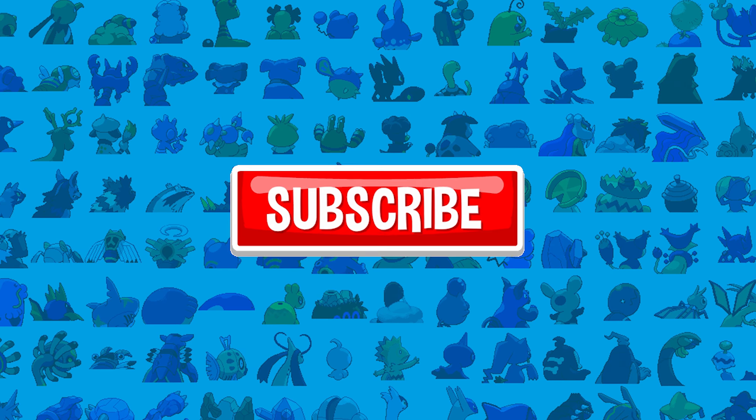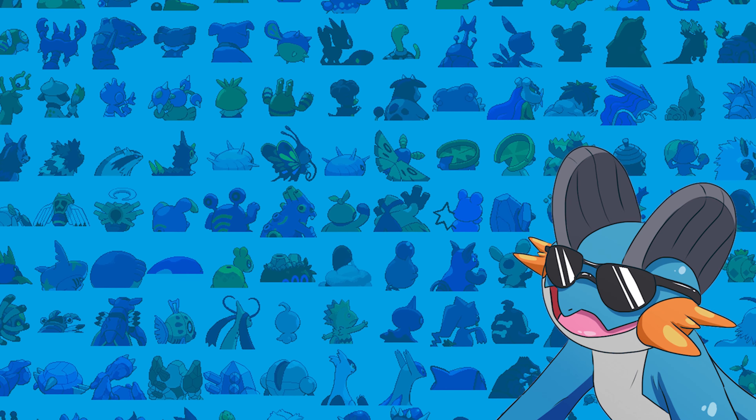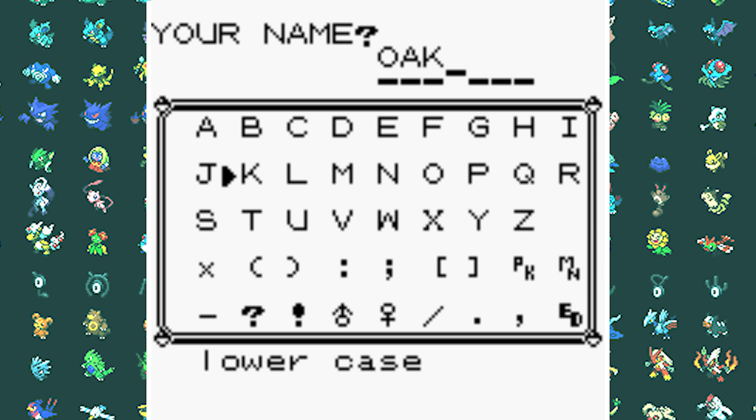Don't forget to smash that like button, hit that subscribe button and turn on notifications if you haven't done that already. And with that out of the way, let's jump right into Pokemon Blue Enhanced Version. We name ourselves Oak — I couldn't find a romhack that actually had Oak as a character sprite, so I'm just doing it like this.